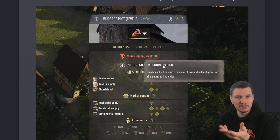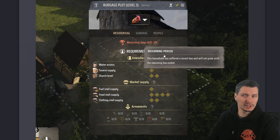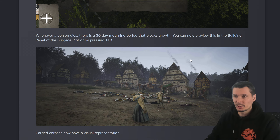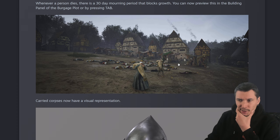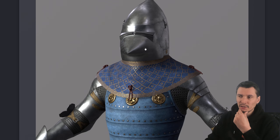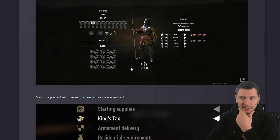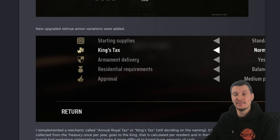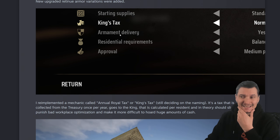A mourning period has been added — it's a minor inconvenience that doesn't change a lot, but when someone in the family dies they are mourning. Curbs carrying now looks a bit better, and there are new models added — that's just visual representation.